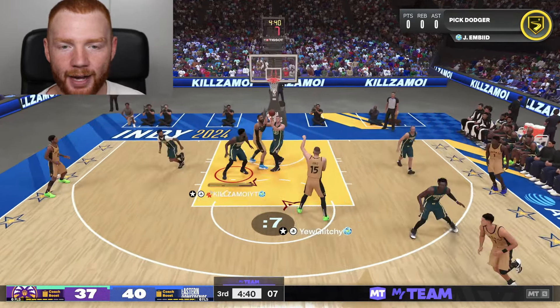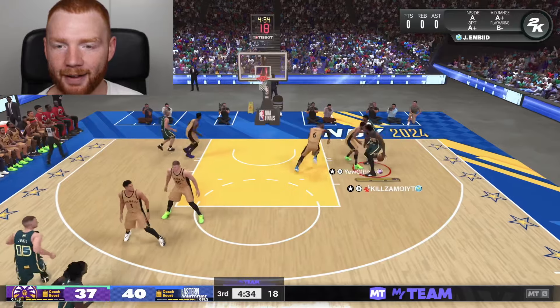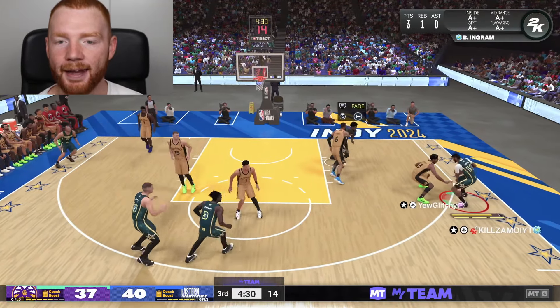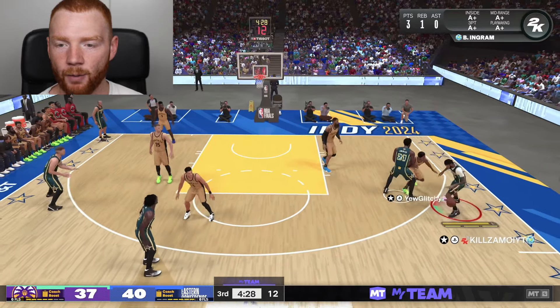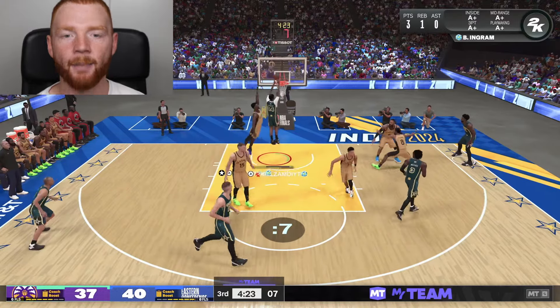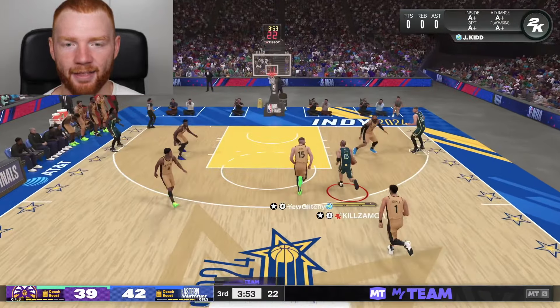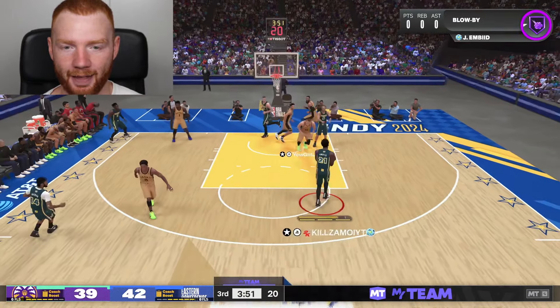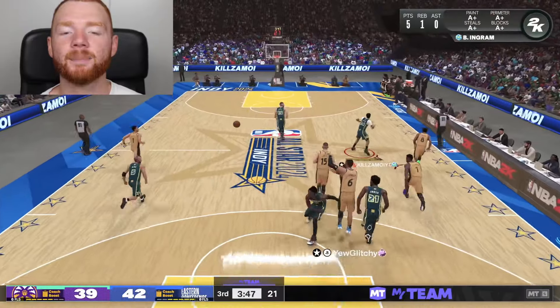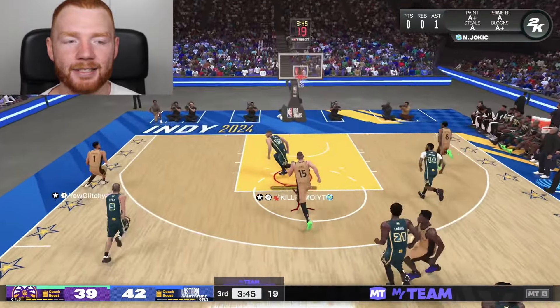We need good defense this time - exactly what we play. Now we're looking at Embiid. Let's go into the post with Embiid, kick it back out to Brandon Ingram, and now I'm looking for this fading three... wait for it... we get the slam instead. See, it's plays like that that I'm not happy with - that was a terrible play but it worked out in the end. And why is my bench playing so badly? I needed to kick that one out.